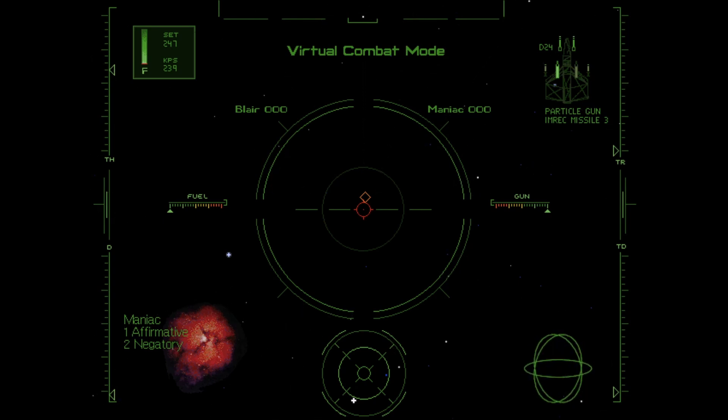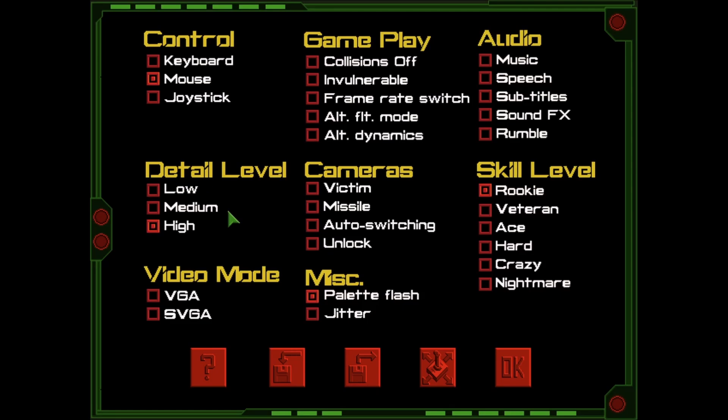Before you accept anything from Maniac, you'll notice it's still blowing your ears out. If you go Alt+O — as in Oscar — this brings up everything: you can set up your music, gameplay, all of that.